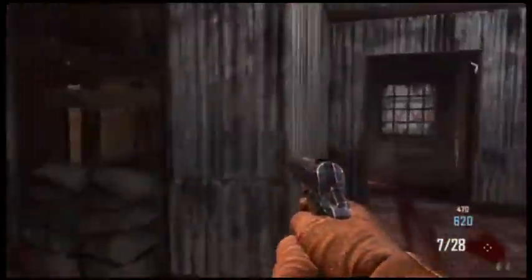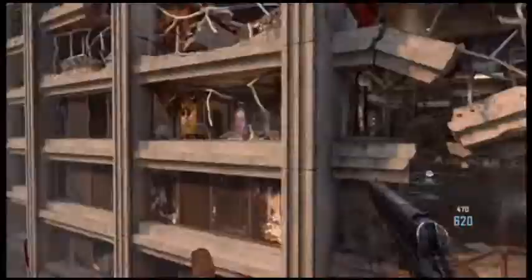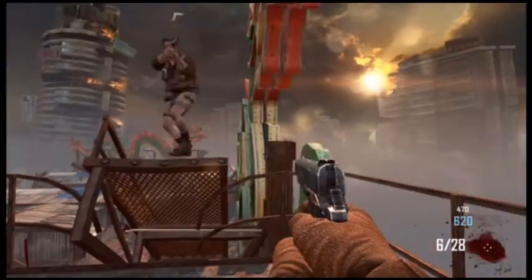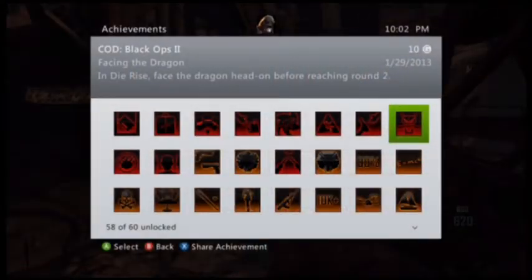I don't know how we didn't end the round when we got the nuke there, but it's whatever. As soon as you get to the roof, you just take a left, go through there, run up the little staircase — or whatever you want to call it. You don't have to shoot the dragon in the face, but as soon as you get there you'll get the achievement. As you can see: 'Facing the Dragon' — D'Rise, face the dragon's head on before reaching round 2, which obviously you have to do in round 1.